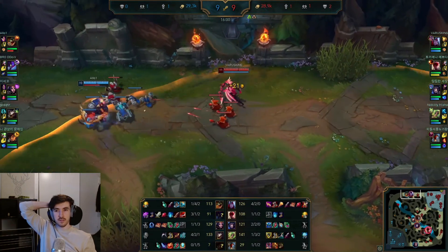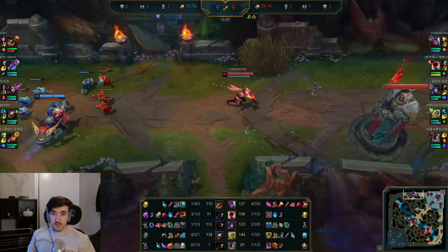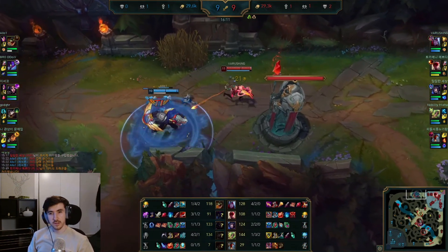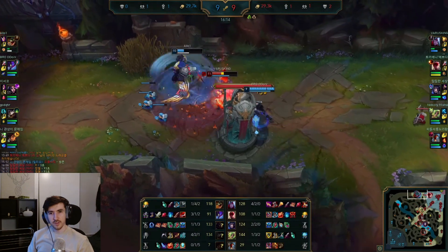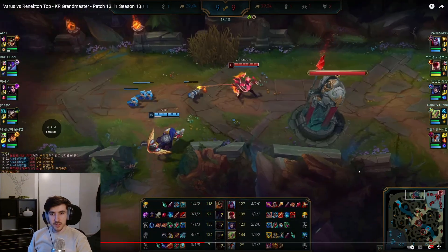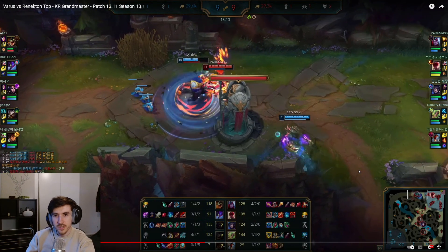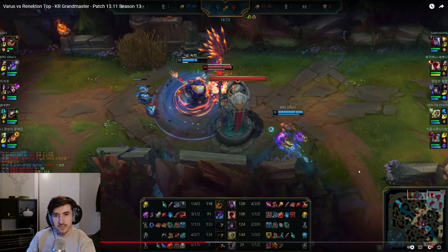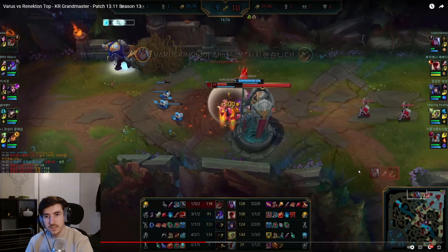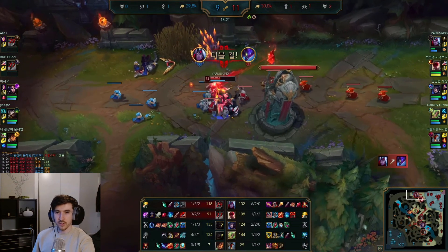Itemization is pretty good — you can go Zhonya's or Banshee's or both after the core two items. We're going for the dive here, pop the barrier, and we're going to take both of them down there. Looked a bit sketchy. We get some autos off, ult the Renekton, he stuns us, but our E is already through the air. He's going to get taken down to tower, and then a couple autos on Kha'Zix, WQ, and he's gone.